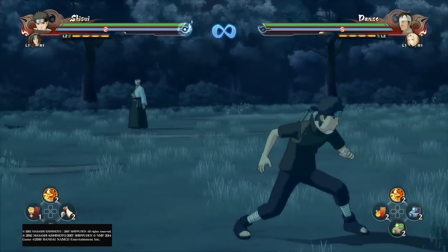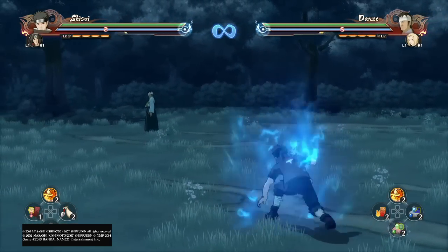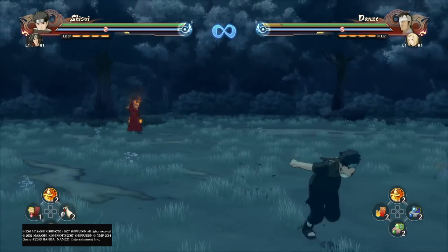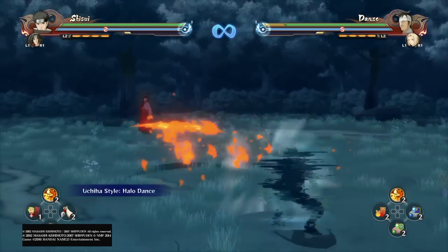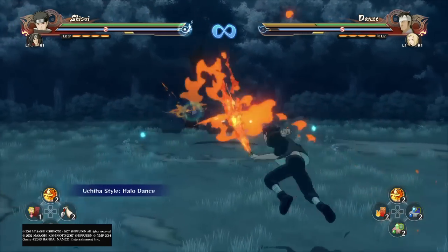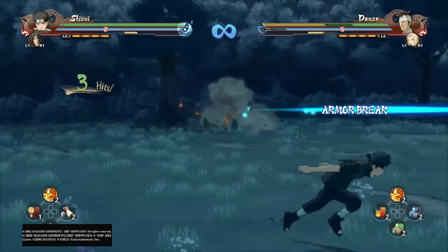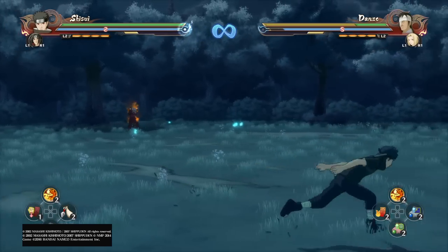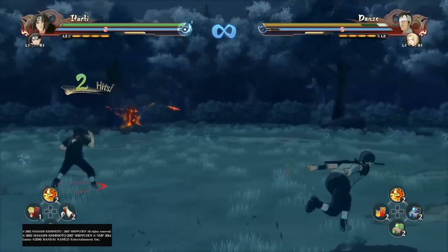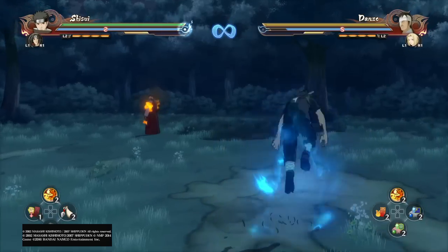Now let's look at his jutsu real quick. He has two jutsus: fire style, which is just a normal fireball like everyone has. But he also has this one — Uchiha-style halo dance. If you just do the jutsu normally, he only throws out one slice of fire. But if you activate it and then keep hitting circle, he'll throw out multiple versions — three. These are pretty good because they cover a lot of range and also track your opponent. His three projectiles your opponent has to get through if they're chakra dashing at you. His jutsu is pretty damn good. You cannot do it in the air, in case you were wondering.